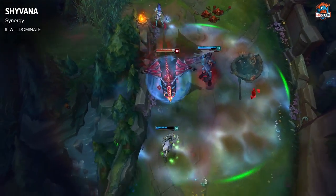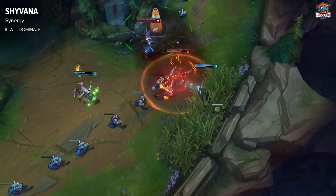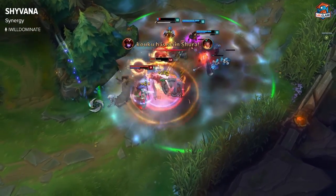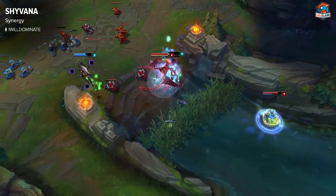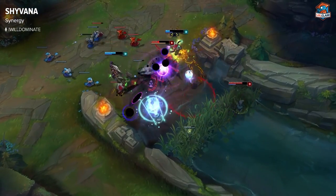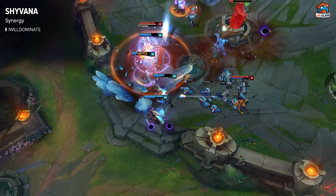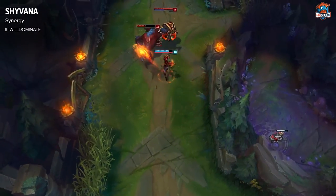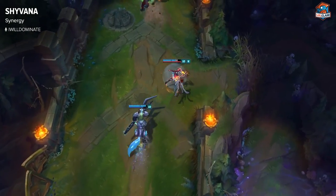Shyvana works really well with champions that have shields because they can put shields on Shyvana and allow you to chase people down without having to worry about your health pool as much. If I were to name three champions that synergize super well with Shyvana I would say Janna, Orianna, and Lulu. With Orianna there's a combo where you ult in and then once you land, Orianna casts her ult — it's a harder shockwave for them to dodge than normal. For Lulu it's mainly about her spamming the shield on you, speeding you up, and having you chase down carries with Wild Growth. For Janna it's mainly about the AD you gain from her shield and the ability for you to go in, kill somebody, and then on your way out have Janna disengage for you.